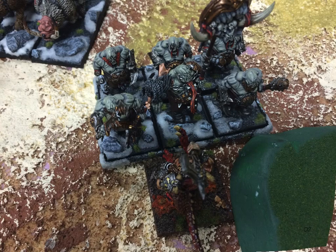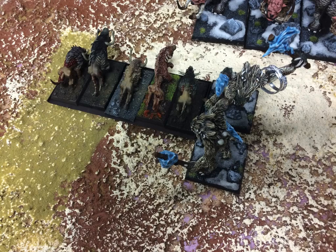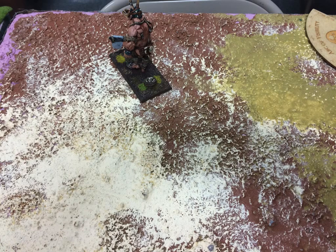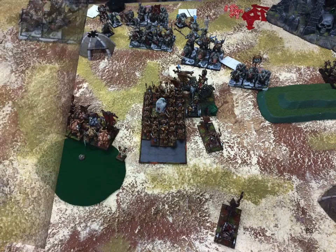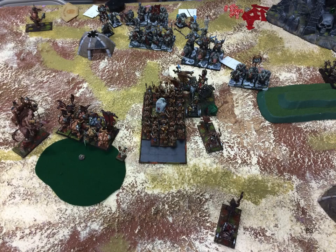On the right, his bulls charge my Razortusk, his Yetis charge my dogs. The two wounds on the Yetis are from the Mongrel Raiders shooting at them, which was kind of funny. Over on the left, in combat he easily kills the giant that was down to only one wound remaining, puts a wound on another giant, and puts five wounds on the Jabberwock. He's steadfast again, but this time he fails it, and the giant runs them down. That was very expensive — I've lost two monsters in exchange for a relatively minor unit of six tribesmen. Yetis easily kill the Feral Hounds, and the tribesmen easily kill the Razortusks.